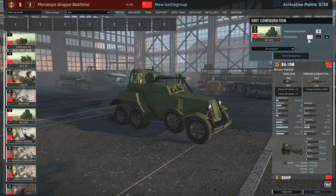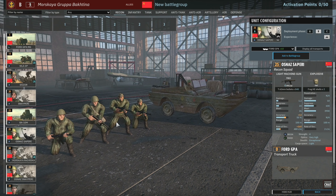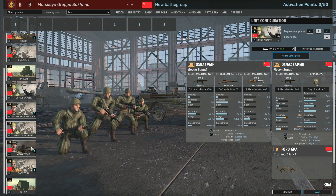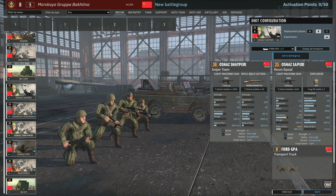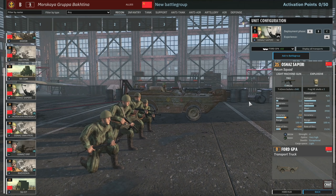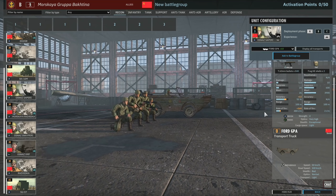We do have the BA-10Ms in here, only available in Phase B, which is quite interesting. Then we've got the Osnaz Saperi. We've got a mix of Osnaz and Moskaya units in the recon tab. The Osnaz Saperi have never really been that good because of their lack of availability and the lack of men in the squad. The PPS-43 isn't that great, so it's not a great infantry squad.